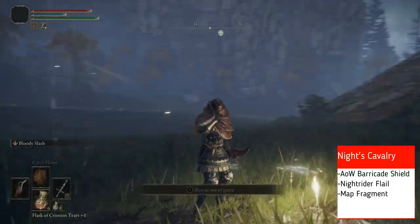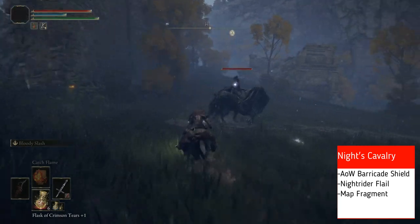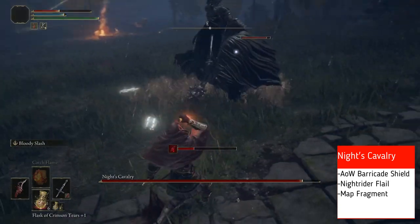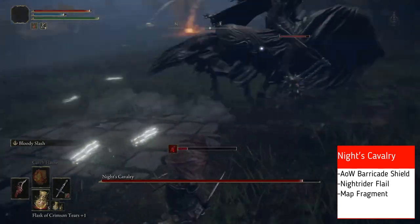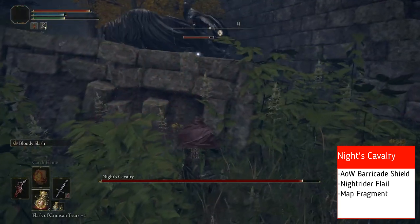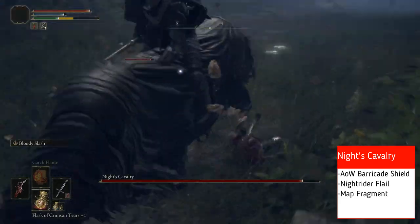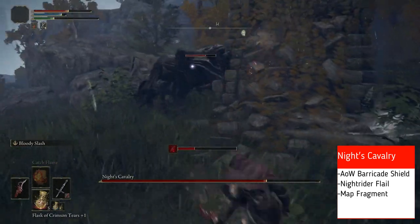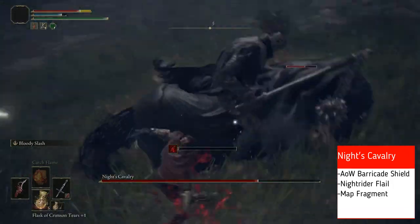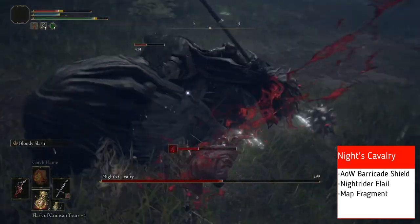Next up we are going to be fighting the second Knight's Cavalry, so we're going to switch the time to night. This guy does have a blood-inflicting flail which you will get when we kill him — pretty nice flail. The Ash of War is a little ridiculous though, not in a good way, so I'd probably use it as an off-hand. In your main right hand I'd maybe use the other flail that we got from Limgrave and put a nice Ash of War on that, since it also has bleed status. We're going to kill this guy and get the Barricade Shield Ash of War and the flail.